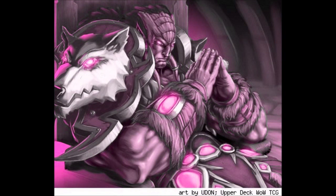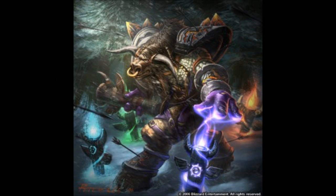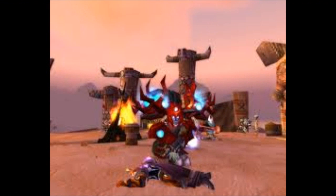You'll want to use grounding totem, strength of earth totem, or earthblind totem. Then, depending on your needs, you can use a mana or healing totem. For fire, you can use either your magma totem or your searing totem, your fire shock totem.